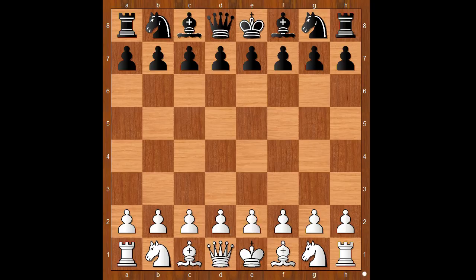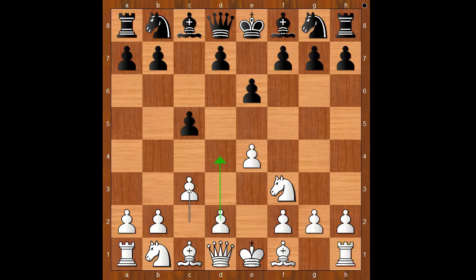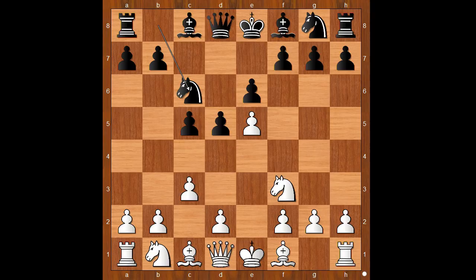Maxim Vachier-Lagrave had the white pieces and he started with e4. Garry Kasparov played c5, the Sicilian defense. Nf3, e6, c3 intending d4, d5, white to move. exd5 is the most played move, and after e5, d4 — if Nc6 then d4 and the game would transpose to the French Defense, Advanced variation.